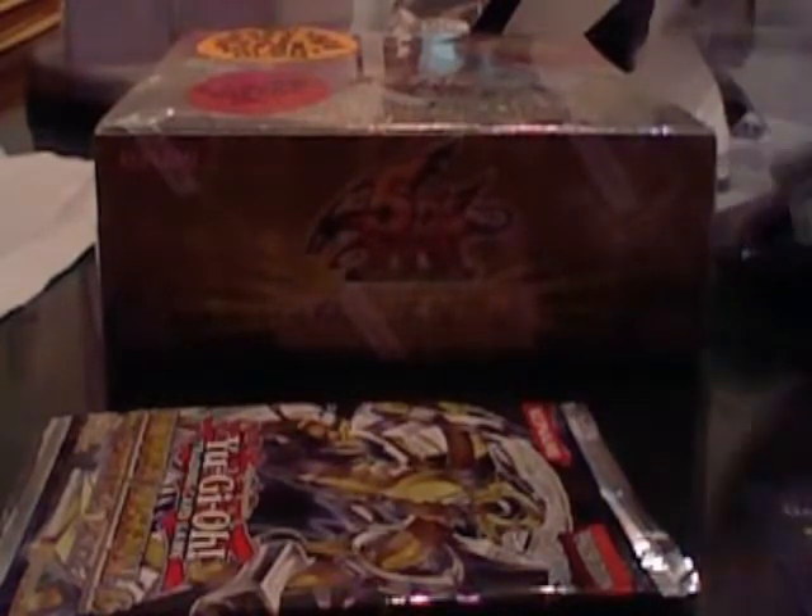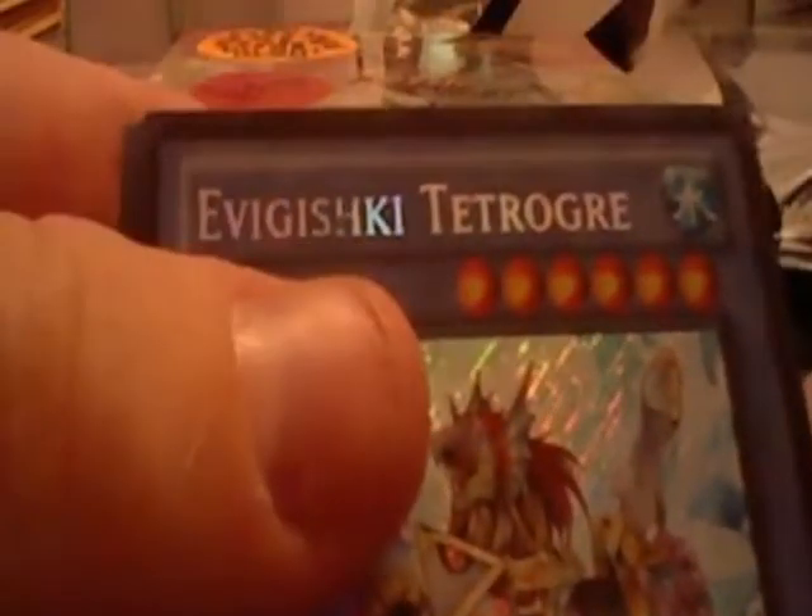Still no Laval stuff, aside from that one Laval Blaster, which isn't very good. Digusto Falcos — okay, nothing. Last pack, and then we'll move on to the Crossroads of Chaos. Evigishki Tetroger — looks like there's a piece of the wording missing there. And nothing good. I'll take out the Gemknight Pearl too, cause that's pretty good.